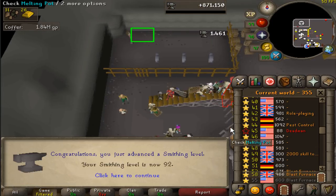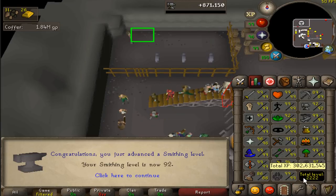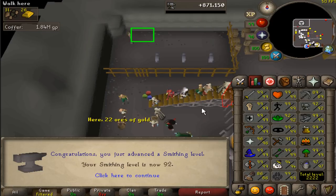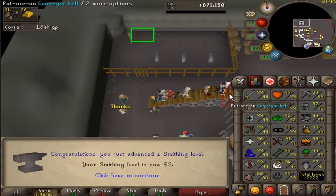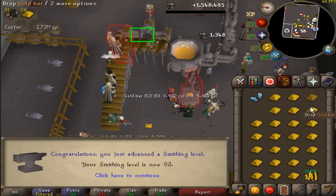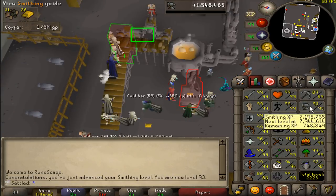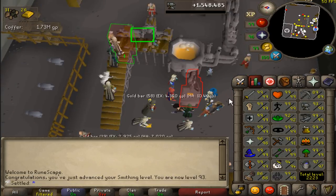We've reached the halfway point — 92 smithing — and we've reached the most aesthetically pleasing total: 2222. Still the same day, we're gonna keep going. 93 smithing. It feels so weird, honestly kind of wrong in a sense, to be getting these levels so quickly, especially after just finishing runecrafting.